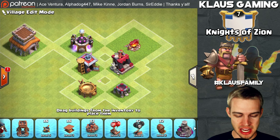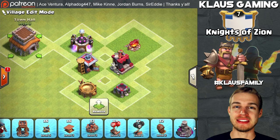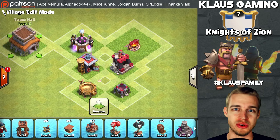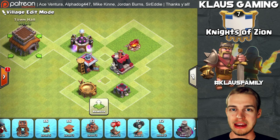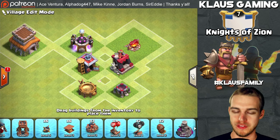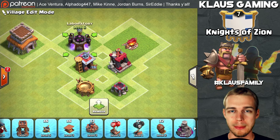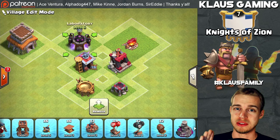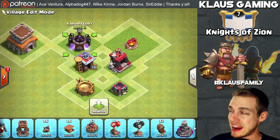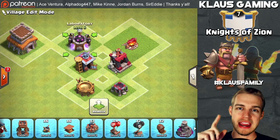Day one as a brand new Town Hall 8 — what should you upgrade? You will not be upgrading any defenses until you are told to, because the whole idea is to keep from upgrading defenses and increasing your war weight. You've got your Town Hall 8 done, three to five builders ready to roll. The laboratory is the absolute most important upgrade on the base. It has always been this way from Town Hall 3 to 8 and on forever. So you want to upgrade that absolutely day one.